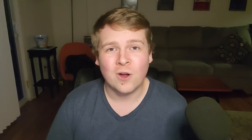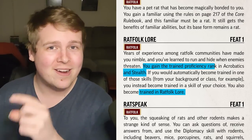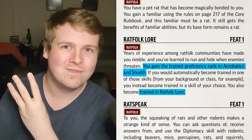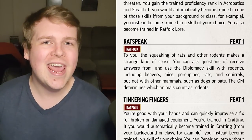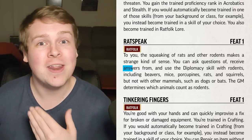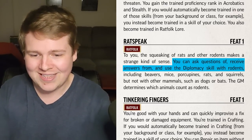Rat Familiar — yo dawg, we heard you liked rats, so you're playing a rat and we gave your rat a rat so you can talk to your rat as your rat. It's pretty rad. Rat Folklore is your classic lore skill — you get Acrobatics, Stealth, and Rat Folklore. Rat Speak means you don't speak the language of rodents, but you can use Diplomacy to make an impression on other rodents like porcupines, beavers, mice, rats, and others.